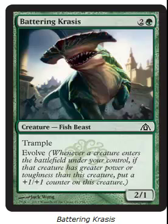Hey guys, back again doing the set review for Dragon's Maze. We're going over the green cards today, and we have the Batarine Crassus — a 3-mana 2/1 with Trample and Evolve.